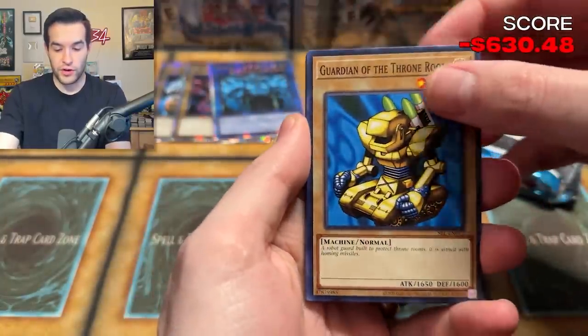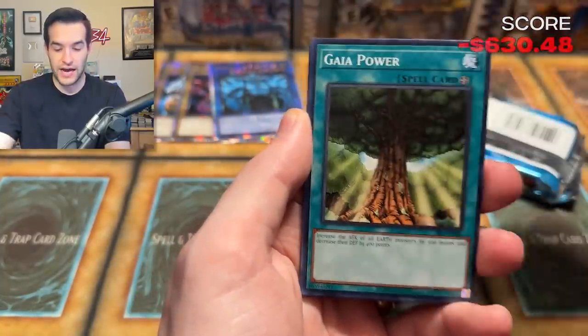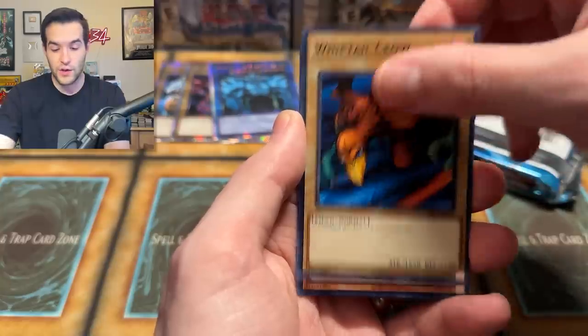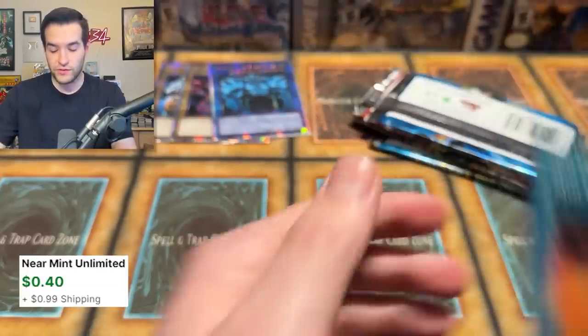Guardian of the Throne Room, Mystic Plasma Zone, Gaia Power, Peacock — we're going to watch some Peacock, The Office, Whiptail. We got Manga Ryuran and Molten Distraction. Can we get anything out of DCR Dark Crisis? I have opened about 10 packs now. Two foils pulled — that's pretty on average with old school, not going to lie.